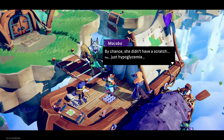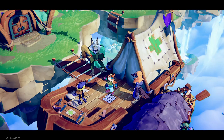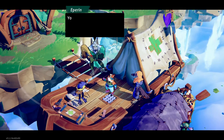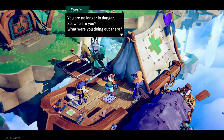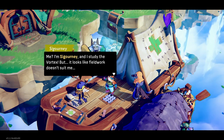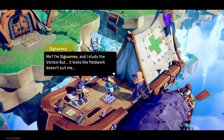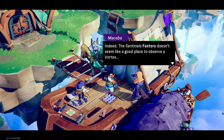Just hypoglycemia! Where am I? 'My grunts brought you back to our island while you were unconscious. You're no longer in danger.' 'So who are you? What are you doing out there?' 'I'm Sigourney and I studied the vortex, but field work doesn't really suit me.' 'Indeed, the Sentinel's factory doesn't seem a good place to observe a vortex.'